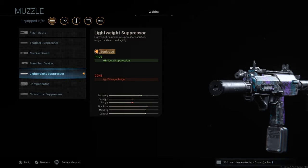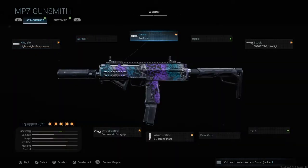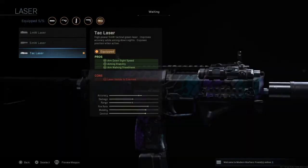I really recommend using the lightweight suppressor — it's my favorite suppressor in the game. It does exactly what a suppressor should do and it doesn't really have too many cons. If you look at all the other suppressors, they have a bunch of cons that make your weapon a lot slower. So if you're going to put a suppressor on it, I recommend using the lightweight one.